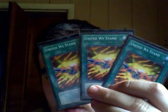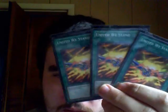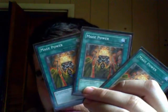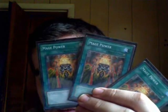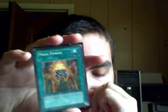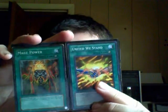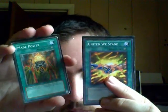Three United We Stands — searchable by Power Tool but usable by any card in the deck. When I've got the field swarmed with Cell Phone's effect, I love to equip this on Cell Phone — that makes Cell Phone one bad monster. Three Mage Powers — searchable by Power Tool and can be equipped to any monster. Gives them 500 for each spell and trap card on their side of the field. Combined with United We Stand's 800 for each monster you control, having these on Cell Phone, Boombox, or Radeon can really put your opponent in a tough spot.